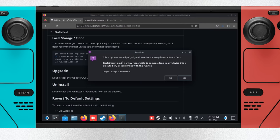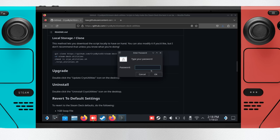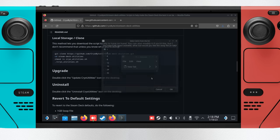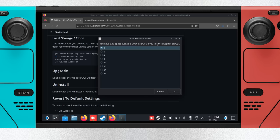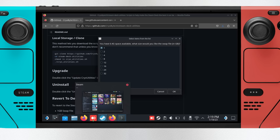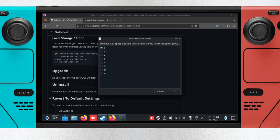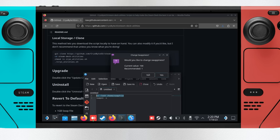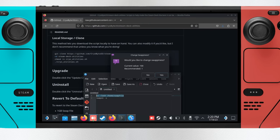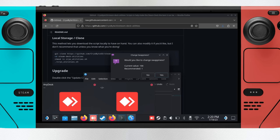A quick note: these utilities make changes that are somewhat non-standard and fairly low level. I highly recommend watching Kyle's video on the subject to understand what's actually happening — his goal with these utilities is to both extend the life of your SSD and boost performance in games. If you're willing to go through with it, run the .desktop file when prompted. You can switch the swap file to 16GB and the swappiness to 1. You will need to make sure you actually have at least 16GB free on your Steam Deck SSD for that swap file.